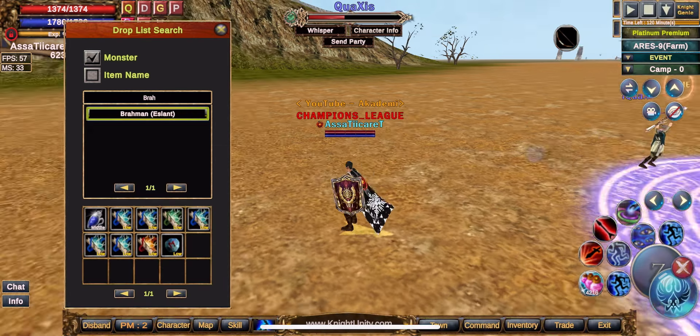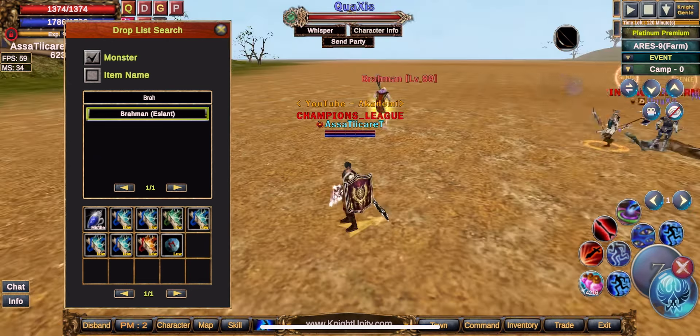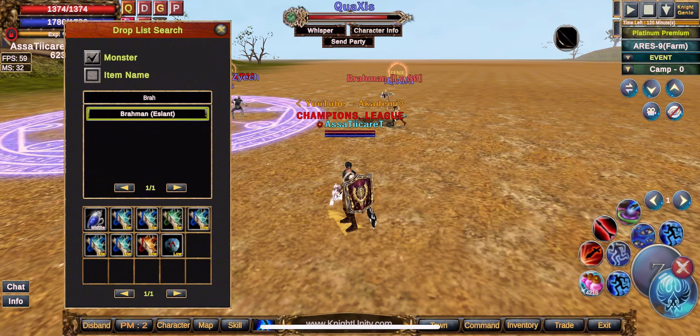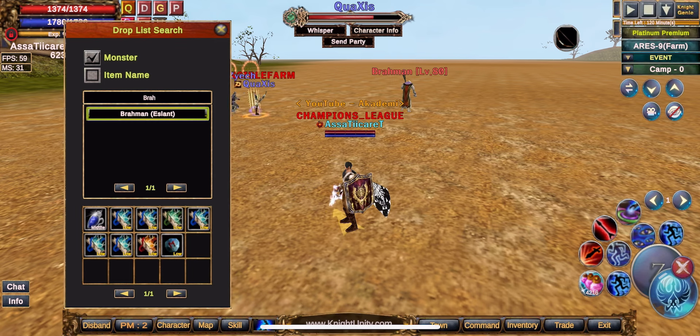Looking at the Brahman drop list, here we only collect ice and its derivatives. Monster stone and 1920 mana — since it only drops ice and ice derivatives, it's a fast-clearing slot. If I want to farm monster stones quickly, I recommend this slot.